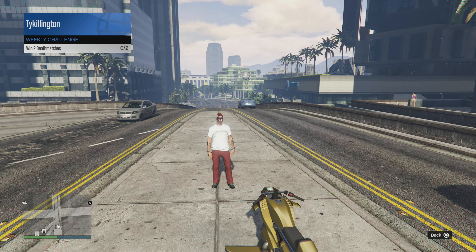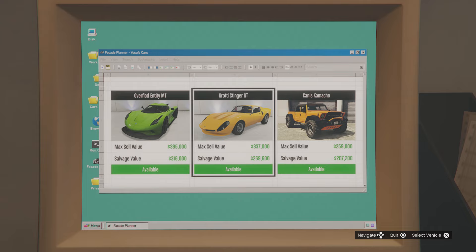For your money bonuses, your weekly challenge is to win two death matches — you'll get $100,000 and unlock the Tan Demon Goat Mask. Over at the Chop Shop, the Salvage Yard Robberies: the Gangbanger Robbery will unlock the Overflawed Entity MT, the Podium Robbery will get you the Grotty Stinger GT, and the McToney Robbery will unlock the Canis Camacho.